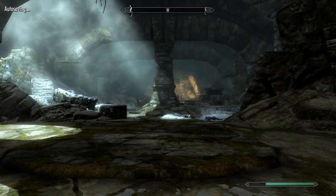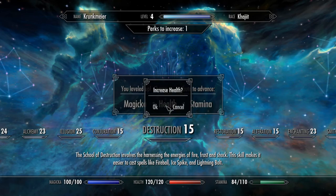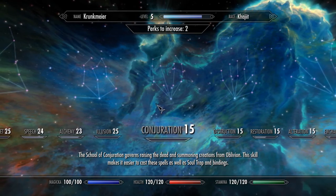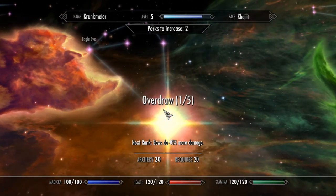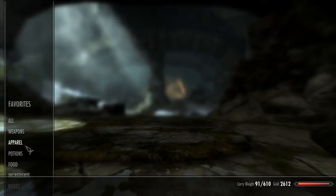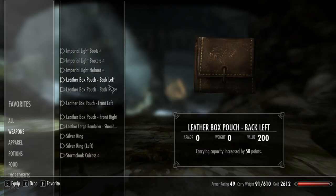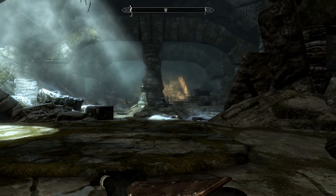Before we go in here and start causing trouble, let's level up and I'll show you some of the stuff I got. I'm going to do some more stamina. What do I want to put it into? I really want to put it into archery. I made these leather box pouches — back left, back right, front left, front right — increased capacity by 50 a piece. And then I made one for my shoulder, that's 100. So that's an extra 300 pounds we can now carry. I enchanted the longbow — it does fire damage.